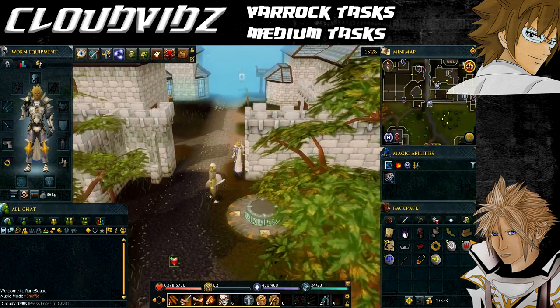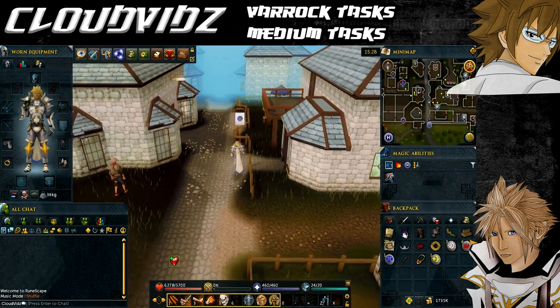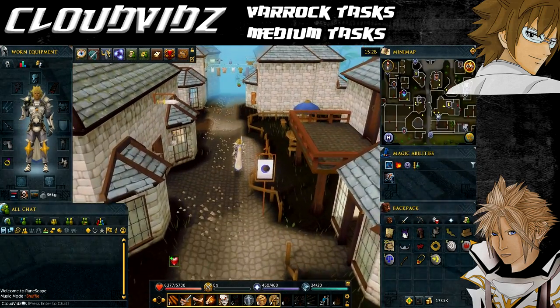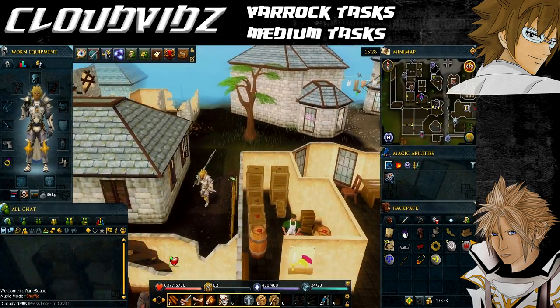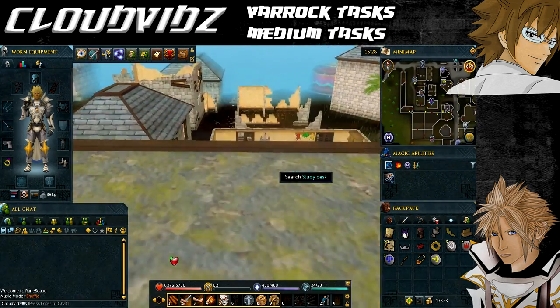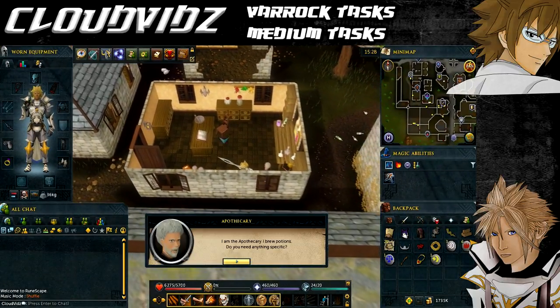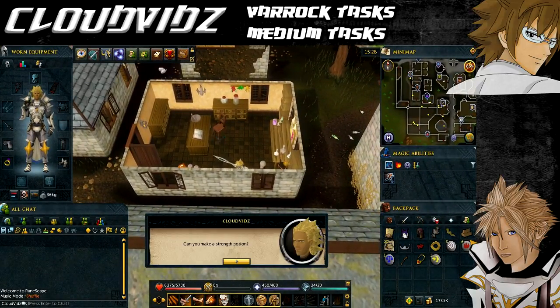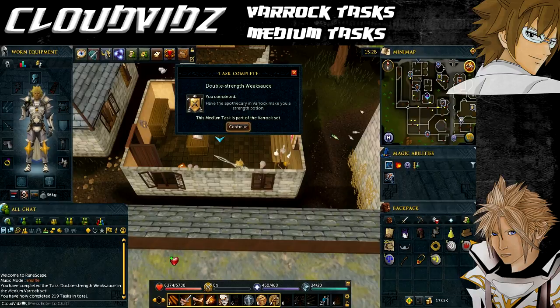The next task is called Double Strength Weak Source — that's to have the Apothecary in Varrock make you a Strength Potion. Head to where he's located, which is sort of northwest of the Varrock Lodestone in the run-down area of Varrock — you should see the little purple vial icon on the minimap. You need to speak to him and provide a Limpwort Root, Red Spider Eggs, and 5 Coins for him to make you a Strength Potion. Once you hand over those ingredients and he gives you the Strength Potion, it will come up with task complete.